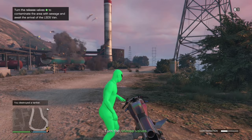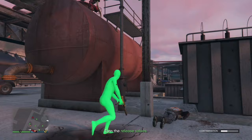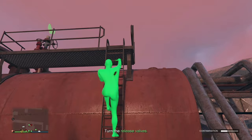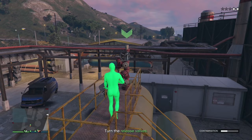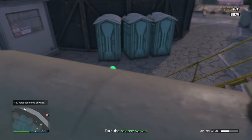Now we have to turn the release valves. There's going to be a little green arrow and some NPCs, so food and body armor — all of that good stuff. We're going to go to this ladder right here and simply go up and turn the valve. Go up the stairs and simply turn off the valves. Click the right arrow and make sure you take out the NPCs because they're going to do a lot of damage.